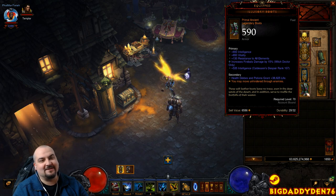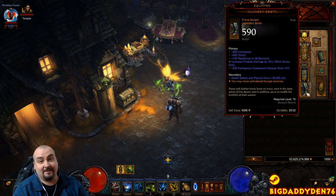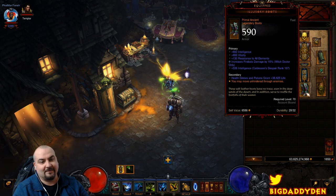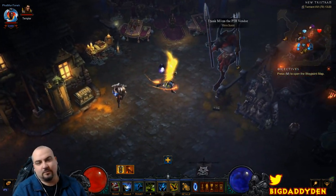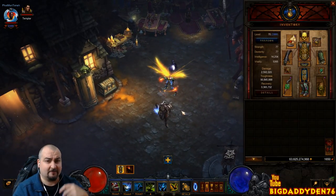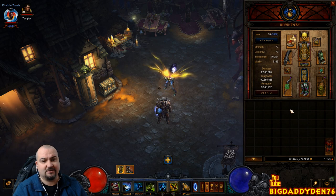For boots, we use Illusory Boots. You get these from bounty mats as a legendary drop. Basically this lets us move through all the mobs — you're never stuck behind mobs or trapped. You can walk straight through them and reposition your Firebats in that sweet spot and just torch them.